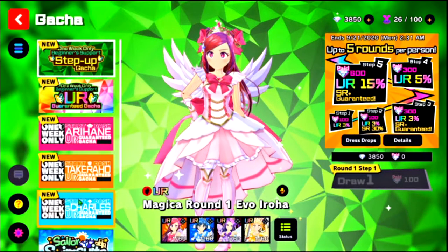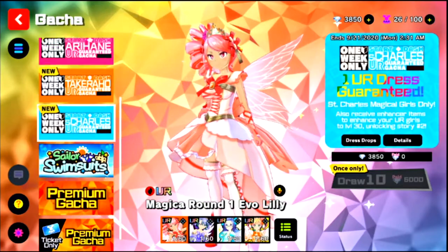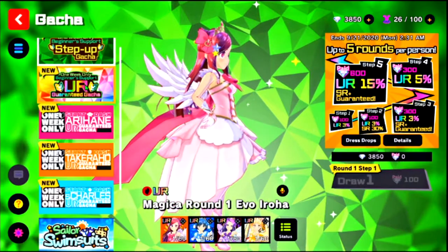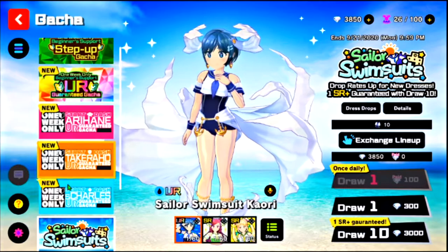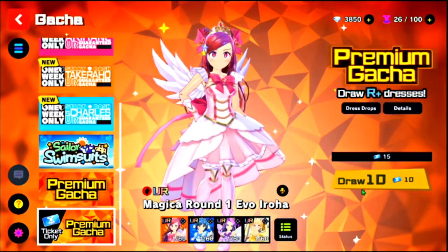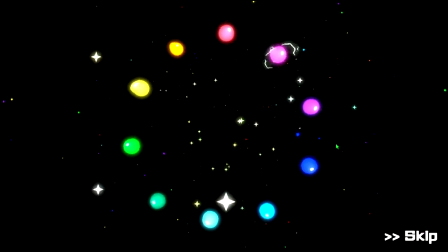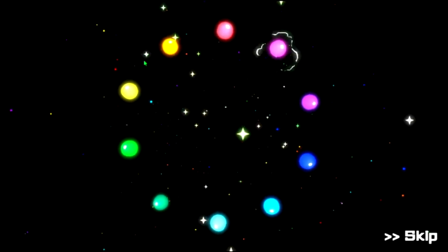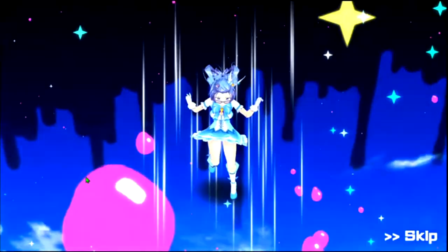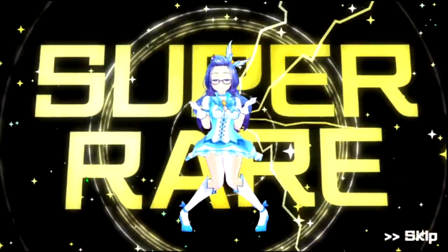Their gacha animation doesn't have a collect all either. Obviously these are going to be paid currency — this is Nutaku's standard gacha, mostly everything's going to be paid, but there is a free something you can go into for events. These are mostly for URs. The easy way to tell if you get anything good is lightning — if it's rainbow lightning, that's a UR. Yep, that's our SR.